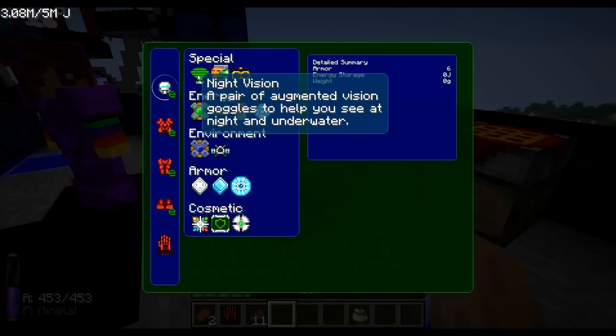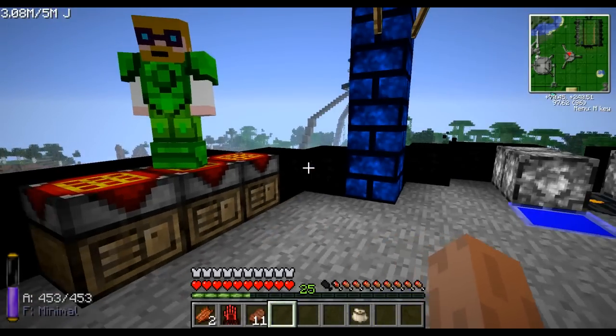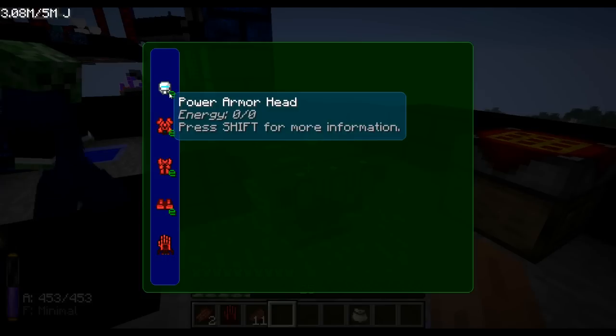On the headpiece, we've got night vision, which I've installed on here. You'll see when it comes night time that I've got a daytime view, so it keeps it light, but it's still night time outside, so all the mobs still spawn as per usual — it's just our view of it is bright.